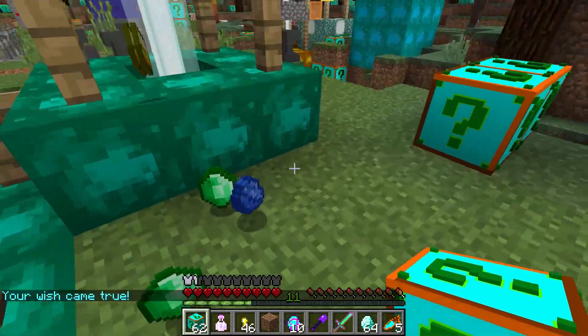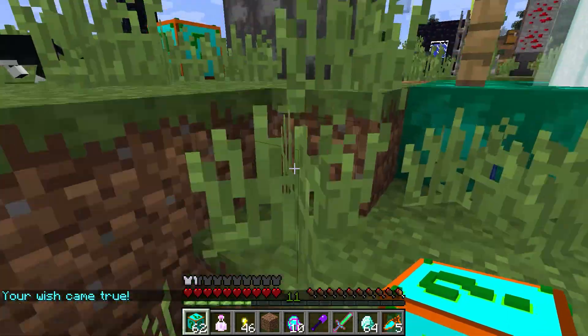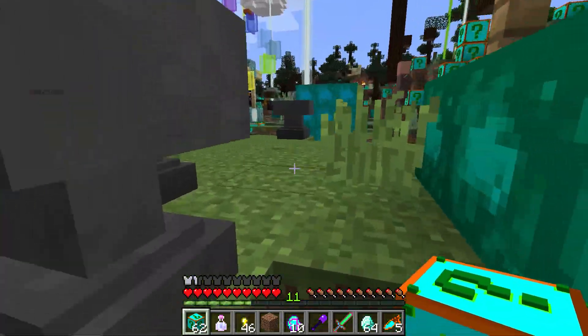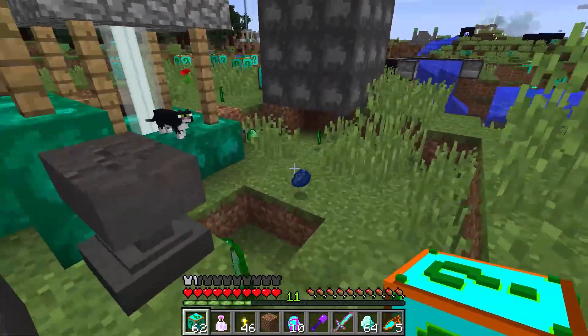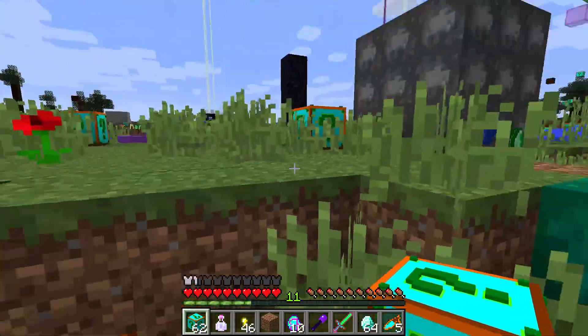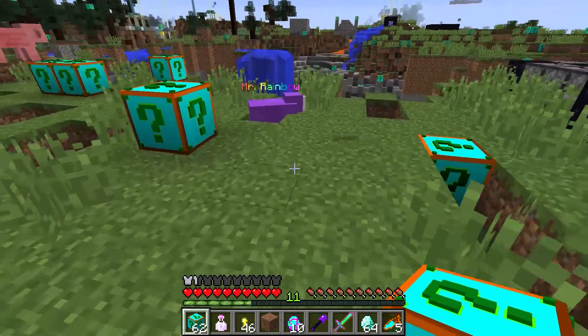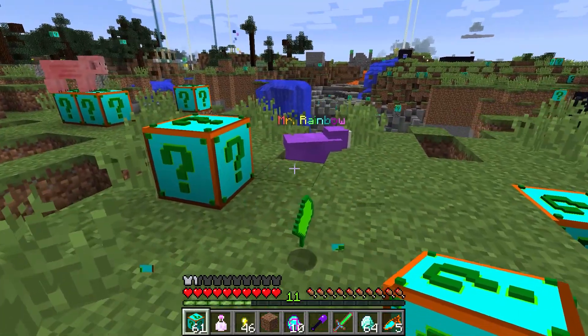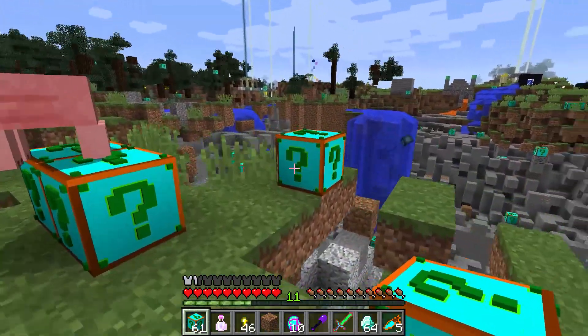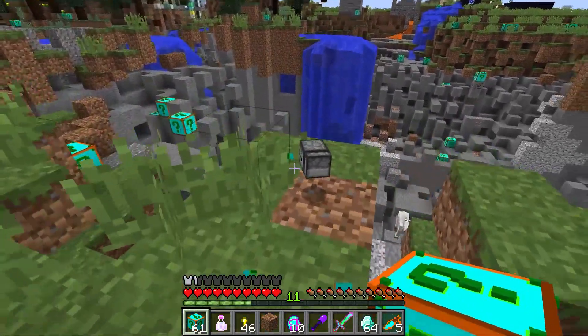Ticket to destiny, ticket to destiny — wizard, your wish came true, no freaking way! I just got diamonds. I wish I could get netherite but netherite doesn't exist in this version because this is probably the oldest version of Minecraft ever. But still, I like these lucky blocks — they're cool, that's why I'm using them.